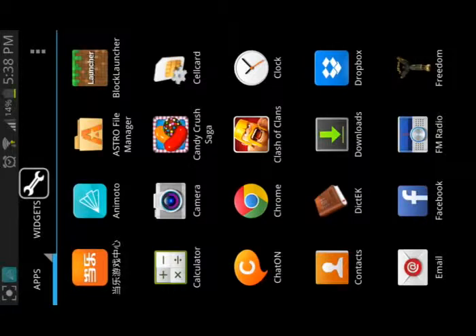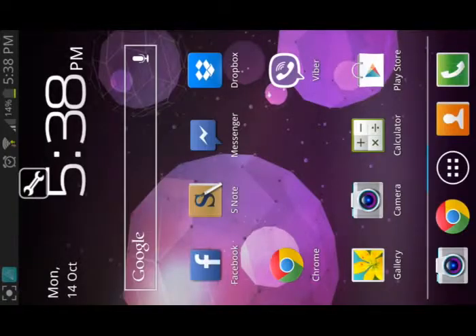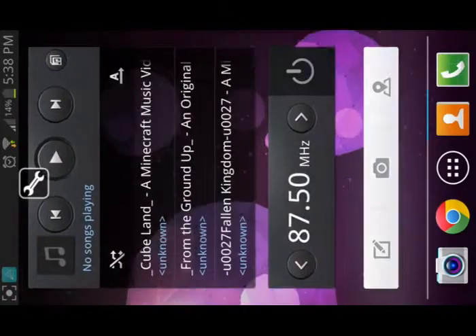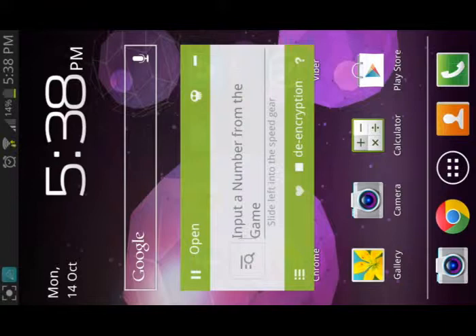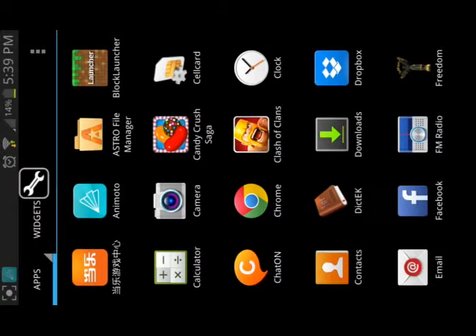The first thing you need is to download Freedom — download Freedom from Google. I'll put a link down below in the description. The second thing you'll need is Market Unlocker. And if you want to hack points, you need SB Game Hacker. I'll put all three of those links down in the description below.